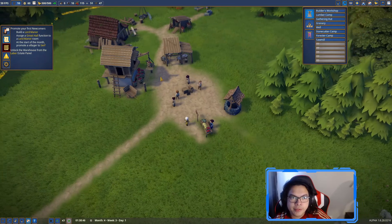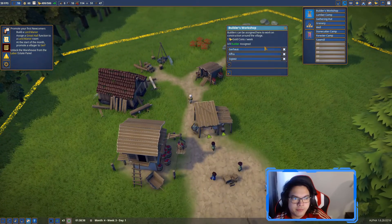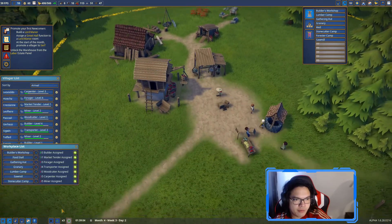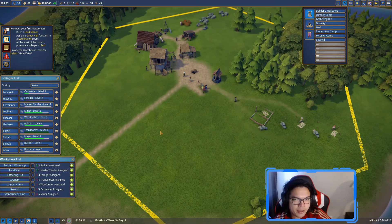We're probably going to assign all the new people to the builders' workshop for now and start building the houses so that people can have a happier life with us.